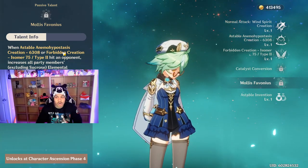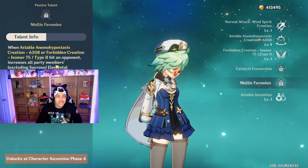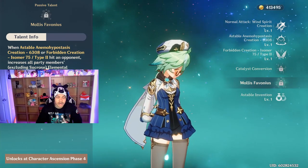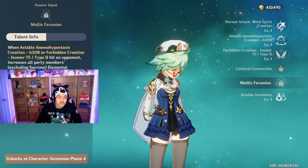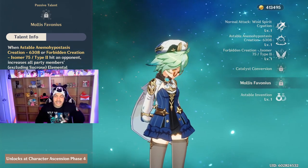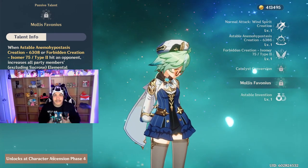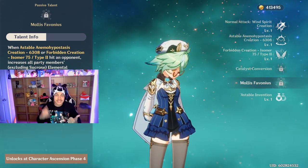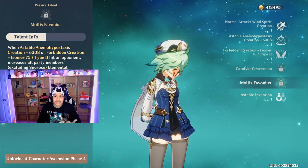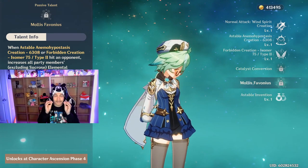Her second passive: when she uses her elemental skill or elemental burst and hits an opponent, this increases all party members' — excluding her — Elemental Mastery by an amount equal to 20 percent of Sucrose's own Elemental Mastery for eight seconds. So she's going to increase Xiao's Elemental Mastery by 50 plus 20 percent of her Elemental Mastery.